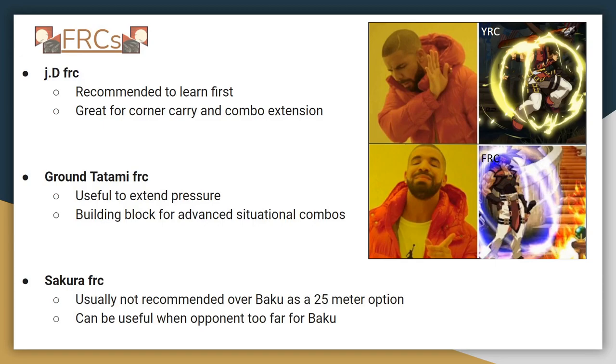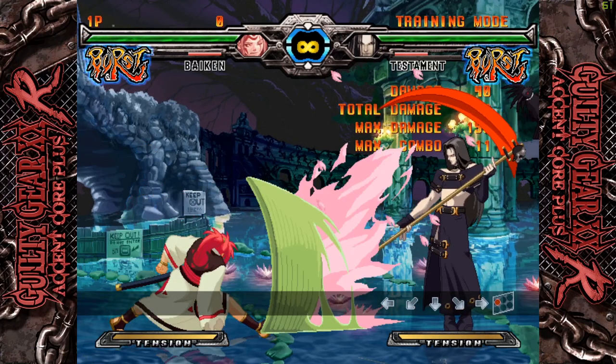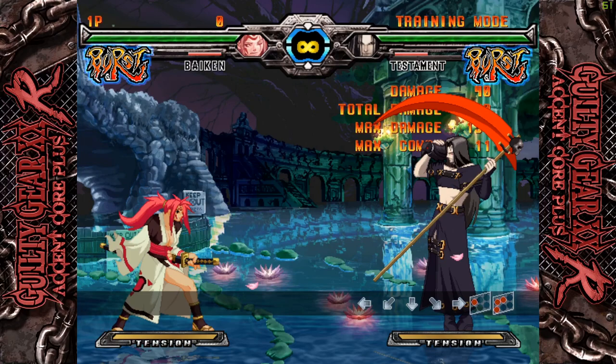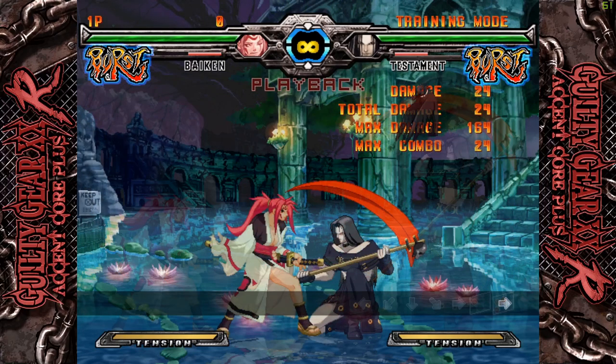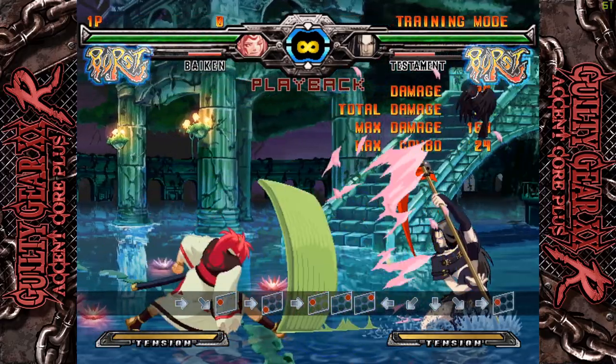Next up is Ground Tatami FRC. It's a useful neutral tool and can be a useful combo tool once you've learned some advanced techniques. I'm sure some of you have heard about the infamous Tatami FRC Kirei, but don't try to learn that yet. Instead, learn Tatami FRC as a pressure tool first, and slowly work your way up to the advanced combos. Notice how late in the move the FRC point is. Also keep in mind that you can't normal RC Tatami, so if you miss the FRC point, you're stuck in recovery.